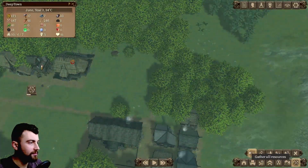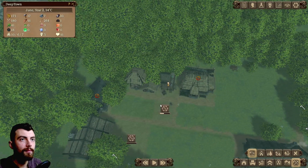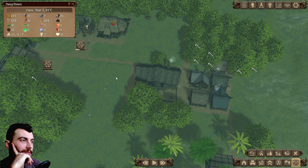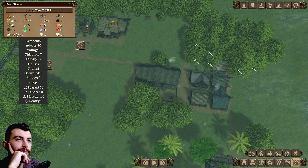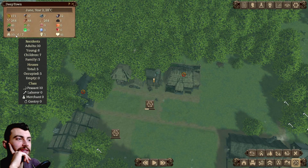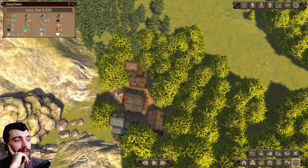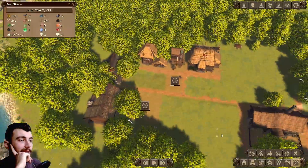Let's cut down some trees for that delicious wood. I still don't know if there's something I should do to get more workers, or if it just happens every year. How fast do children grow? Because up until the point we get new workers, there's not much we can do. We keep building production buildings, but without workers they're not producing anything.